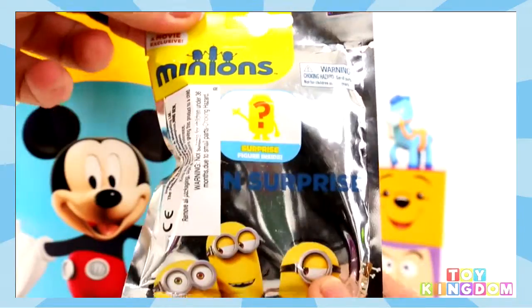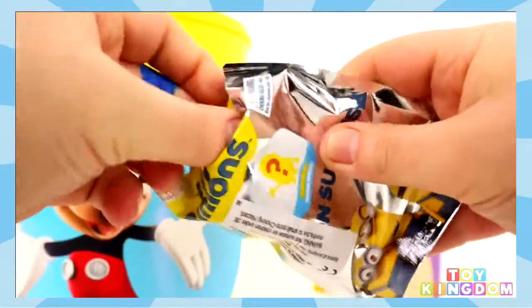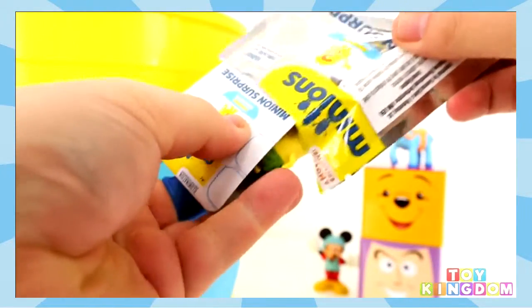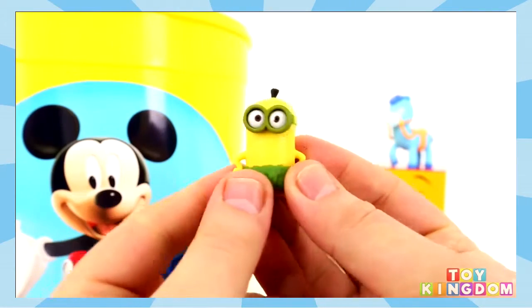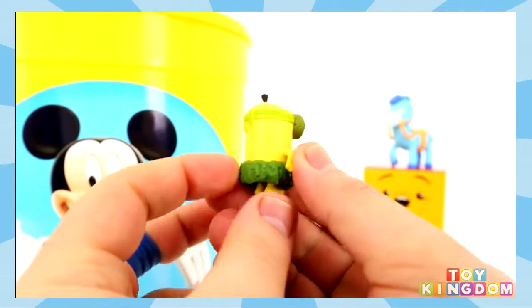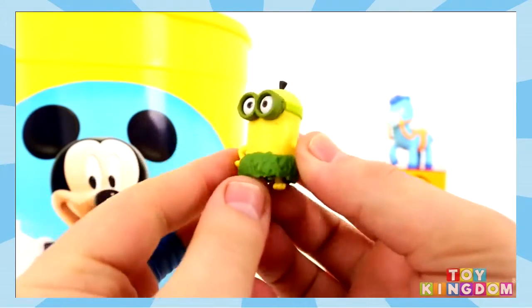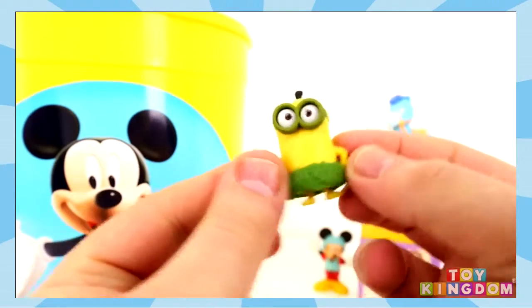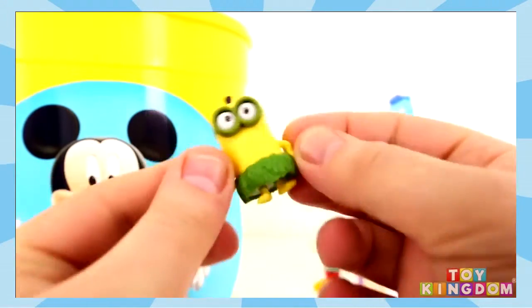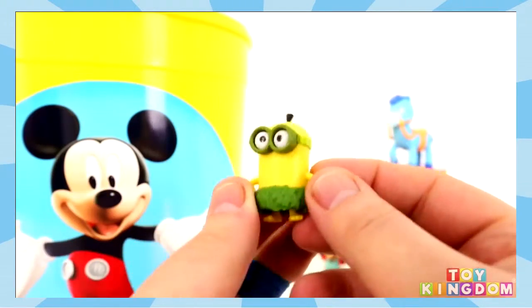Now it's time for a blind bag — which one is it? Oh yes, it's a Minion Surprise! I'm not sure which minion this is, so if you could let me know that would be really cool of you. This one's wearing a hula skirt — one of those things that they wear at the beach. These are so funny.